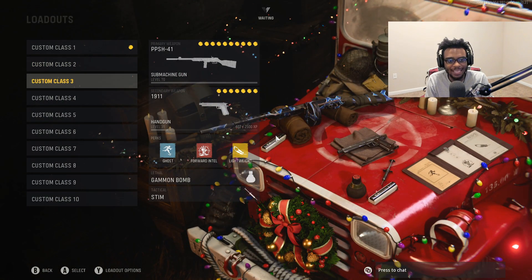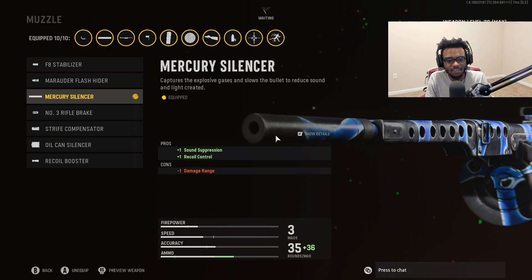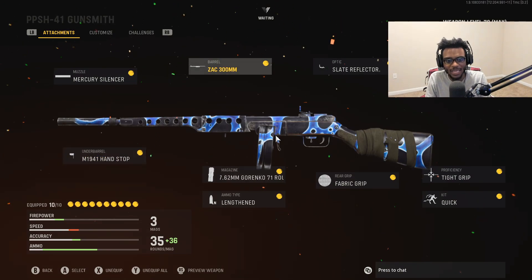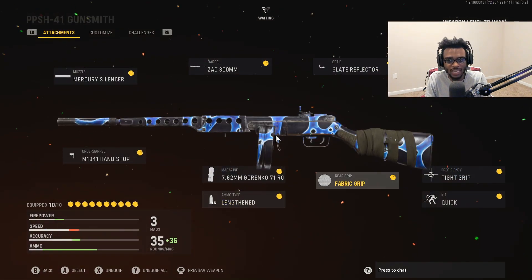For class number 3, we're going to take a look at the PPSH-41, which is a very solid SMG if you're looking to run around and mow everybody down and spray and pray. In my opinion, it's another dangerously underrated SMG. For the PPSH, we're running the Mercury Silencer for sound suppression and recoil control, the M19-41 handstop for recoil control and accuracy, the ZAK 300mm barrel for more recoil control, and the regular 71-round magazine — you do not want to run the Nambu rounds on this gun because it's going to reduce the damage, and that's exactly what we don't want.